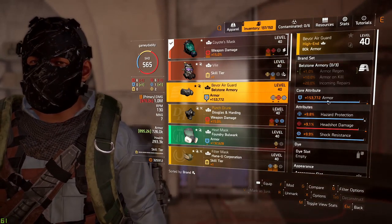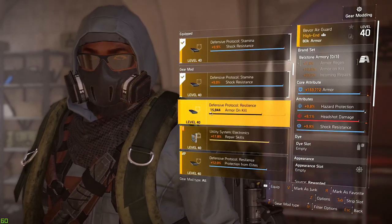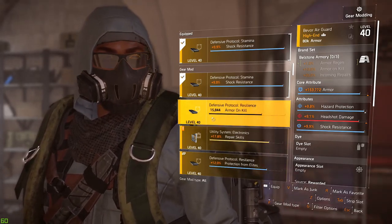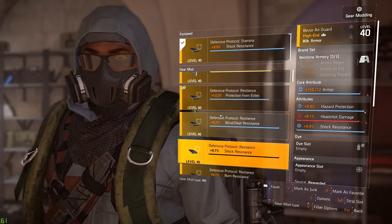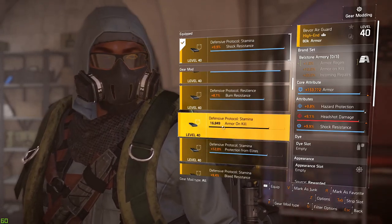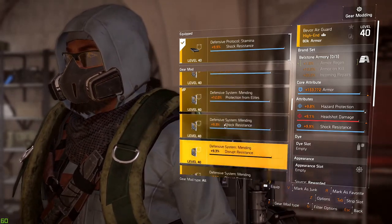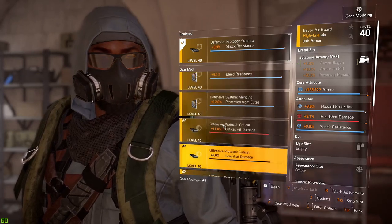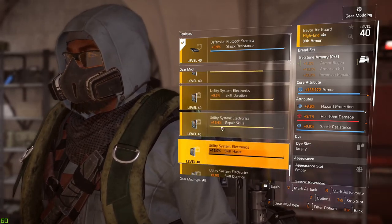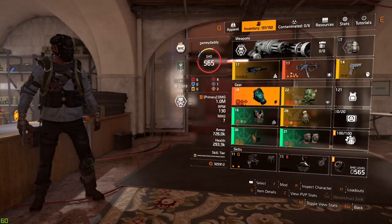You can also run armor on kill mods in the game, though they are now very challenging to come by. The max I get is around 15,000 to 16,800 on the stat. These will also stack armor on kill if you really want to go that route. I used to have more of them but started deleting them because at the time we didn't have as many armor slots, so they didn't make too much of a difference.